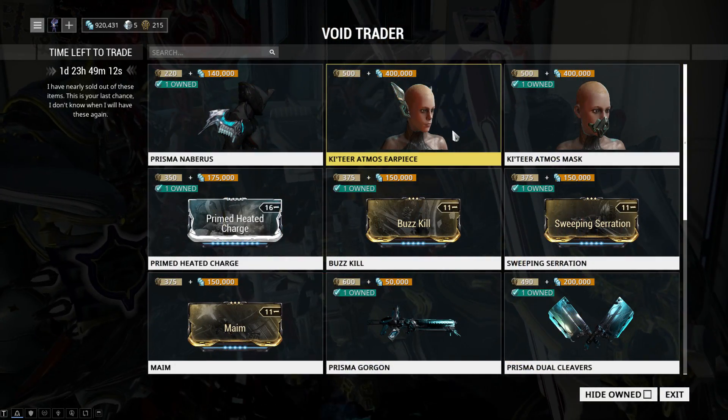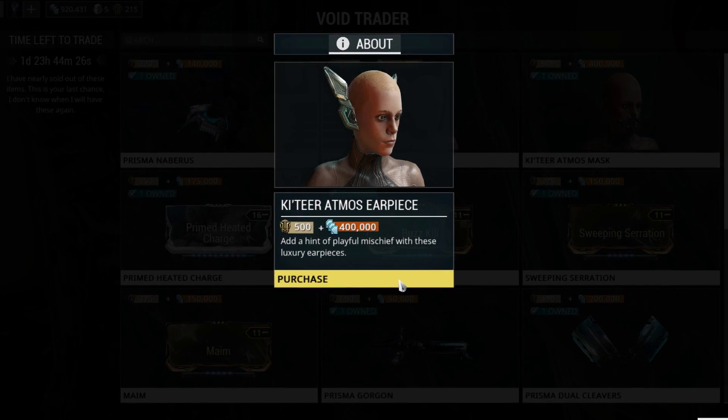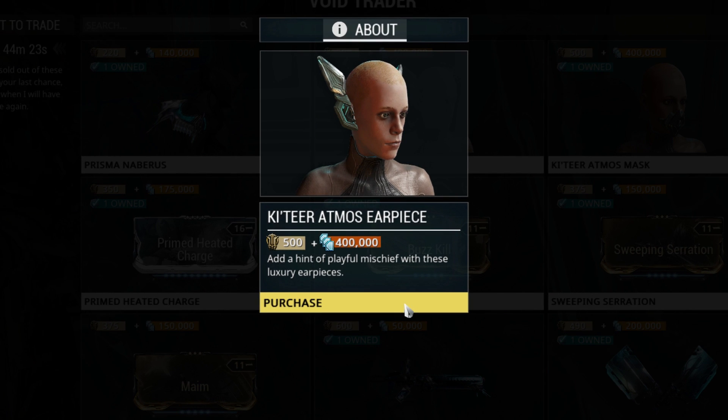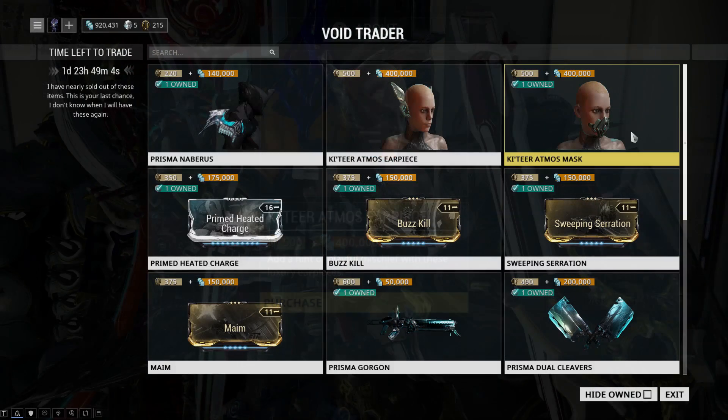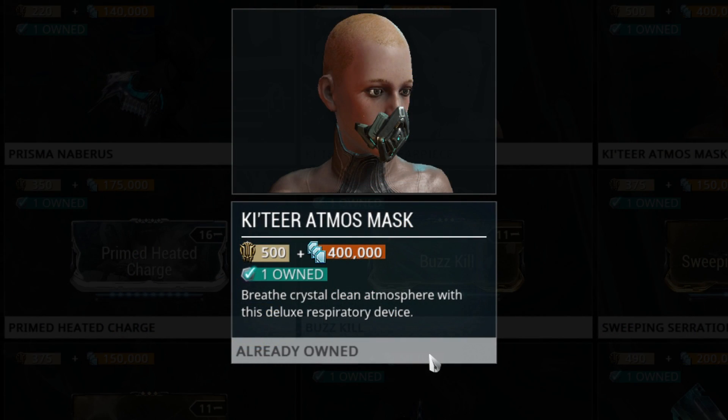Next up we have two cosmetic items for your operator. The first one is the Ketir Atmos earpiece. Moving on — and the second one is the Ketir Atmos mask, for those of you who didn't just adopt the Void but were born in it. Molded by it, you could say. I need to work on my Bane voice.